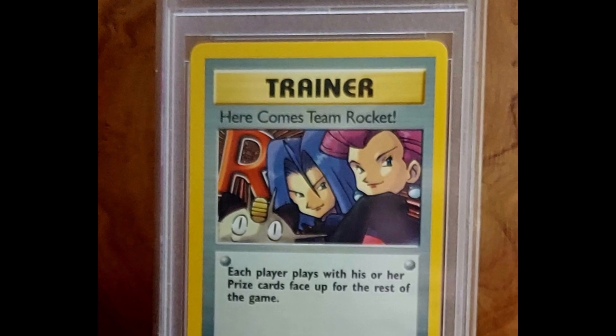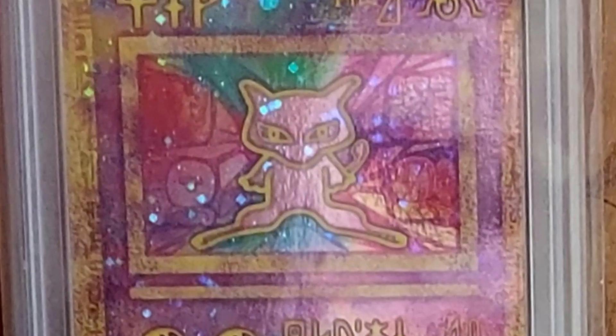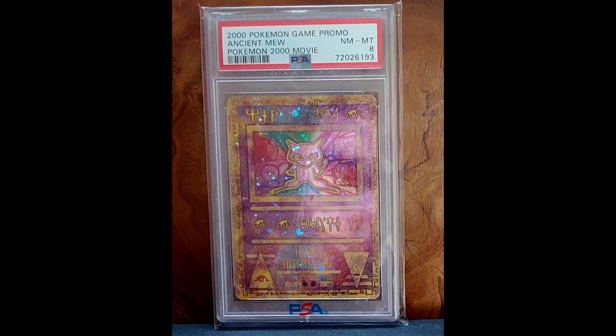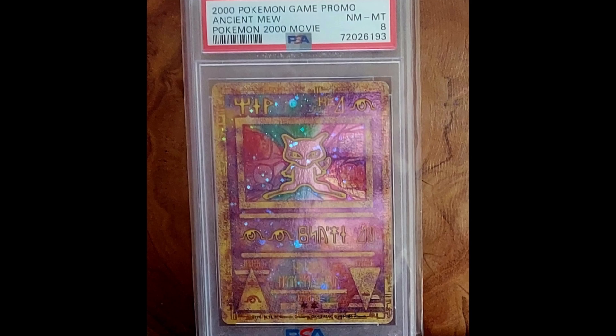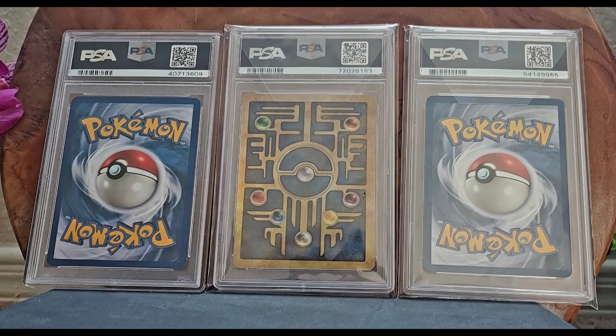The second card that I have is an Ancient Mew. This is a promo card that came out and was handed out at movie theaters with, of course, the 2000 Pokemon Movie. This card is just beautiful — I love the spirals. I really haven't seen anything like it from Pokemon, even with the more recent cards. The artwork just hits different for me.